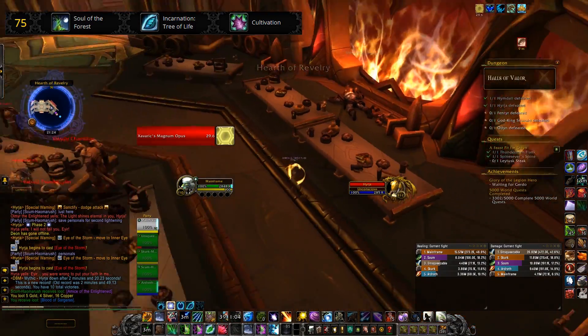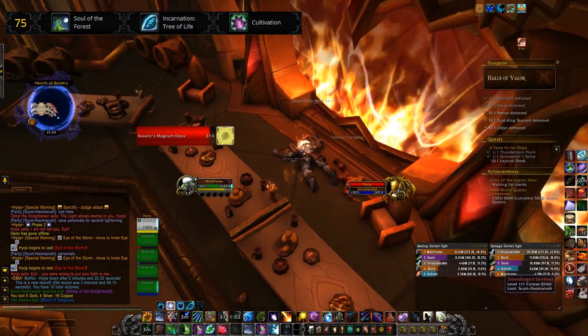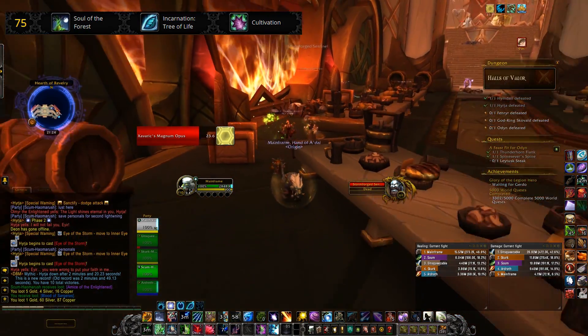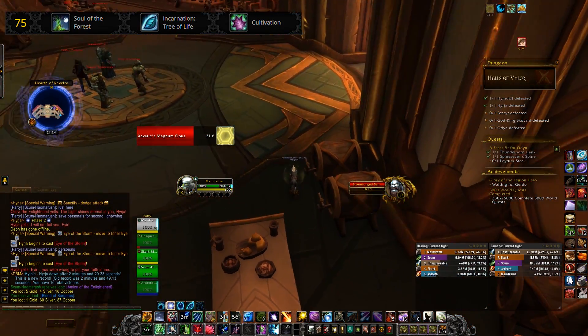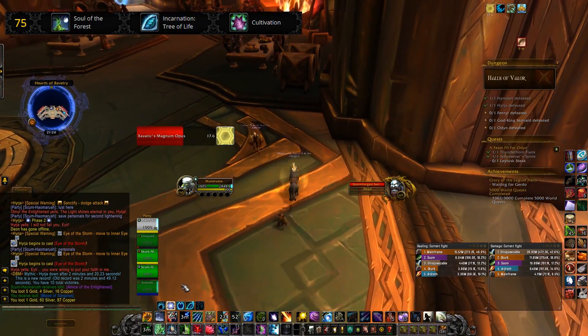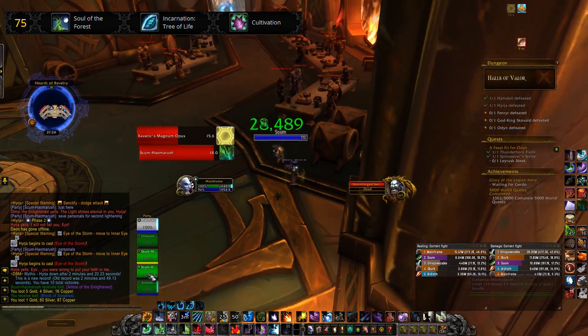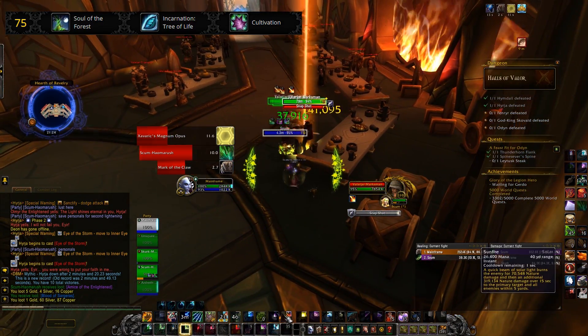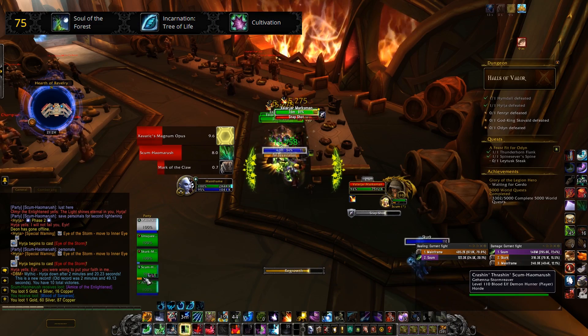Cultivation provides an added layer of protection against incoming damage, especially given that I use Germination anyway, which allows me to apply two Rejuvenations at once. Cultivation is just a backup in case they fall below 60%. I noticed that when I went with Soul of the Forest and not Cultivation, if I had two Rejuvenations on a target below 60%, you're in a rut — you have to decide whether to allow the two Rejuvenations to tick, or if you don't, they might incur even more damage and die. With Cultivation, it adds another healing aspect which helps you out a great deal.